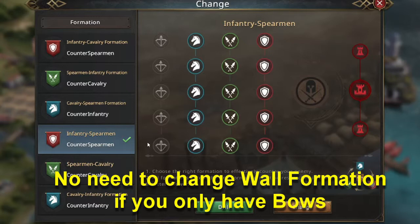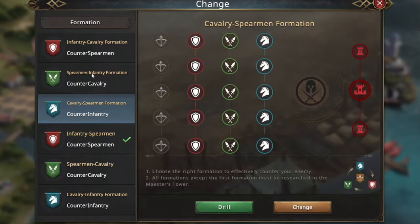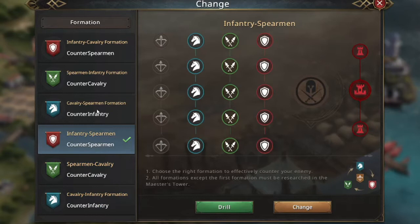If you're not all bows and you have a formation you want, you need to choose that formation here. The big thing is to choose a formation that has a lot of frontline health and defense, because that's really big to be able to tank. You need that flexibility to change between different front lines and back lines as well.